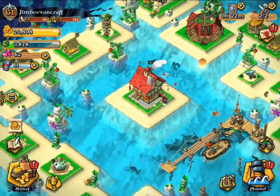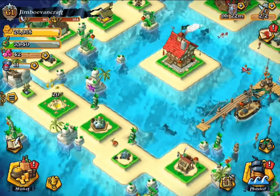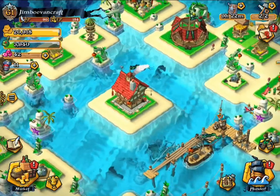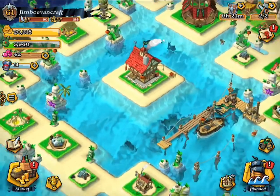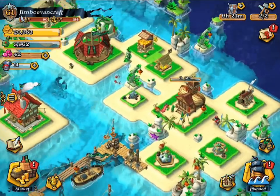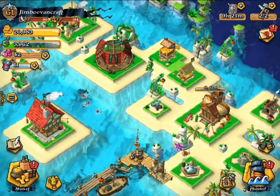Hey guys, Jimbo here showing you a Pirate Hall 2 base design. This is probably one of the best base designs for Pirate Hall level 2 because it protects your gold while also protecting you from getting a 3-star. I have everything maxed out that you can get at Pirate Hall level 2, including the guild hall and the academy. You will need all this stuff if you want to build this base.